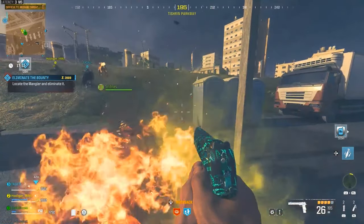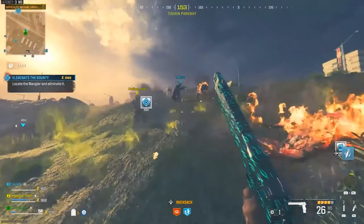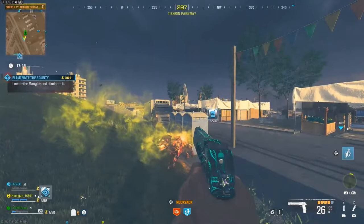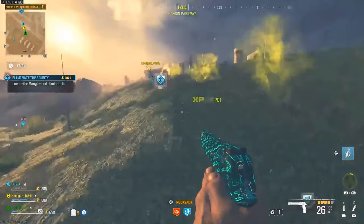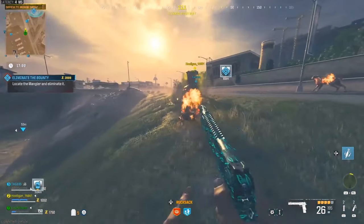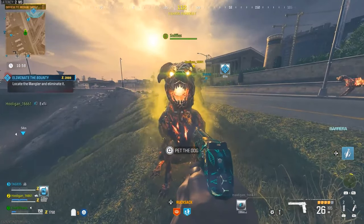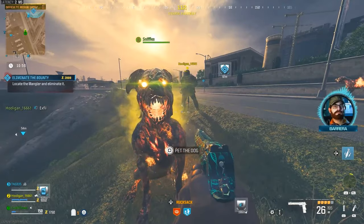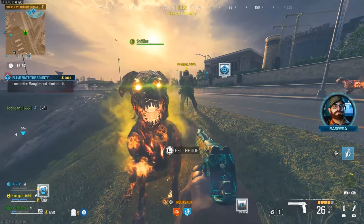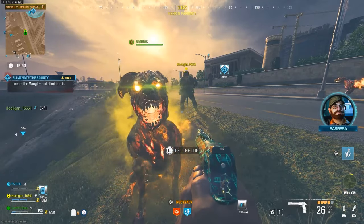The way we got a level 2 hellhound is we already had one traveling with us and went into the tier 2 area and found another dog house. The first hellhound only required one chunk of flesh, but the second one in tier 2 required two chunks of flesh. At this point we had two dogs with us, so you can have more than one at a time.